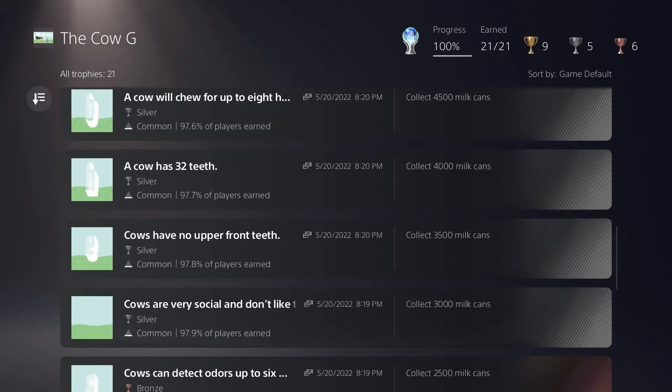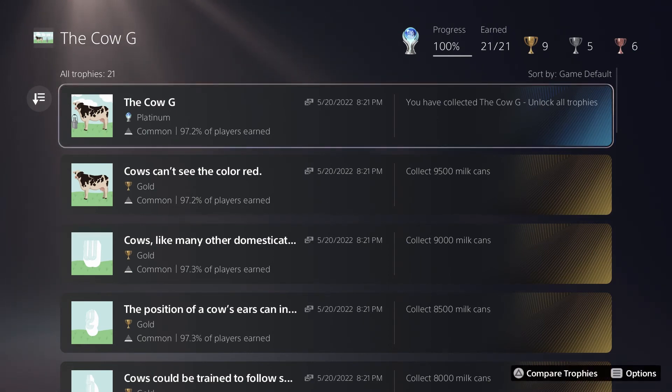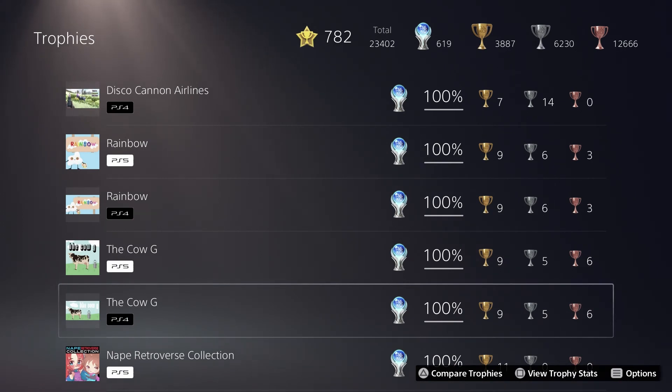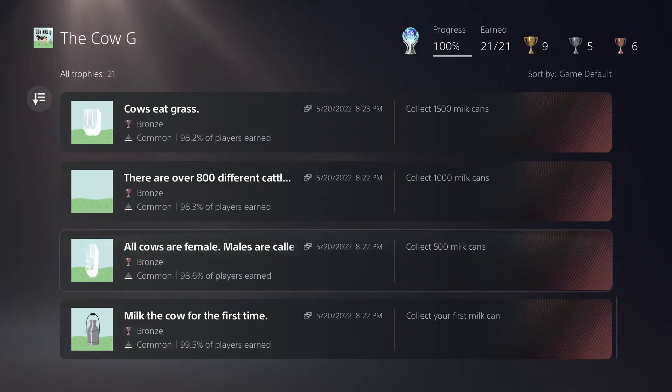You hold the X and/or R1 button for three minutes until you obtain your platinum trophy — that is all that is required. There's the Sheep P, the Pig D, the Chick C, and now the Cow G. I think there's like one or two other ones beyond this. Literally all you do is hold X and R1 together — if you hold them both together it goes just a little bit faster. Hold the buttons for approximately two to three minutes and you will get your platinum. This barely qualifies as a game and should not be allowed on PlayStation Network, but Sony continues to allow it and they even have EU stacks, so it doesn't look like it's going away anytime soon.